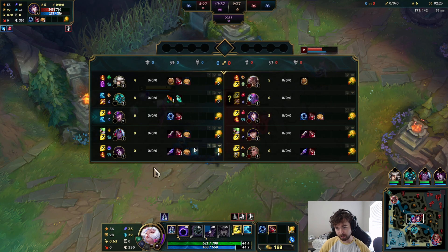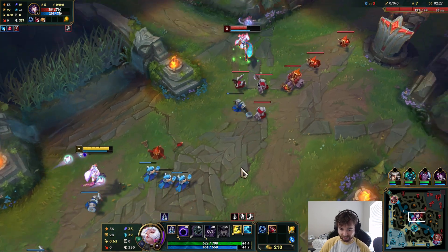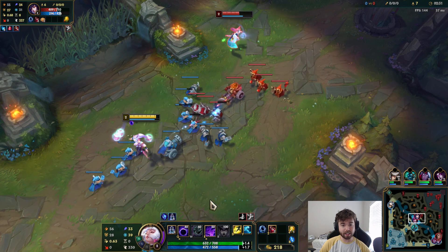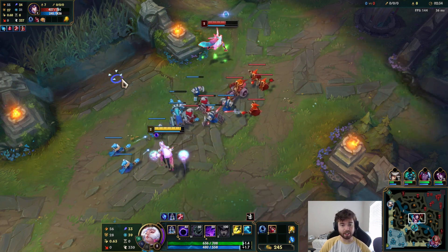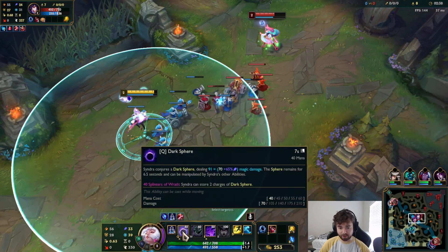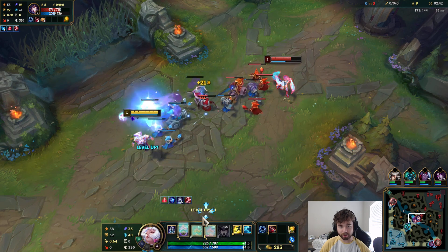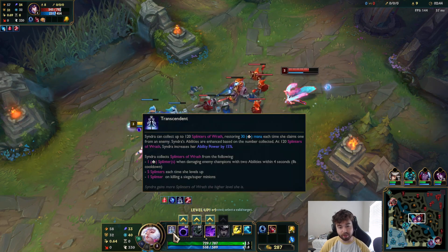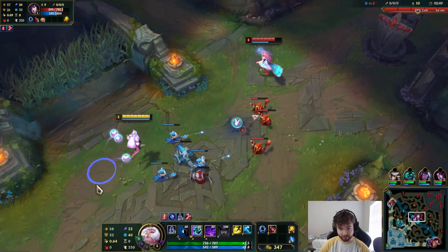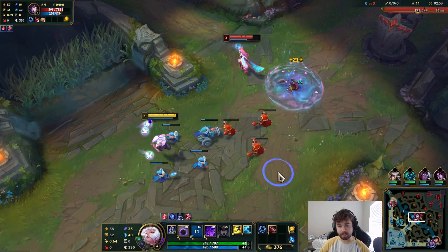They even have a Spirit Blossom Evelynn and Sett — there are 4 Spirit Blossom champions this game. As you can see, I leveled up and hit 1 splinter. Leveling up gives you 5. The thresholds are 40 splinters, 60, 80, and then 100 for my ultimate. And then if I get 120 splinters — which is a lot — I get 15% more AP.